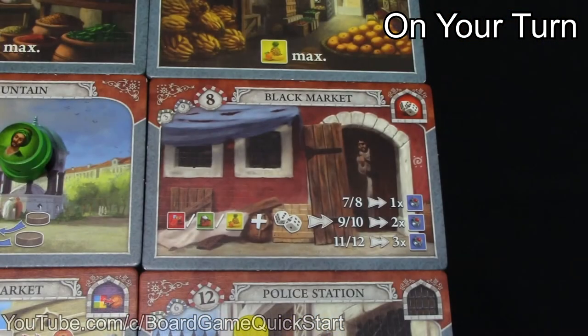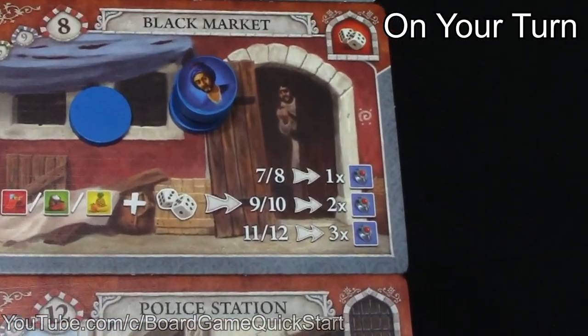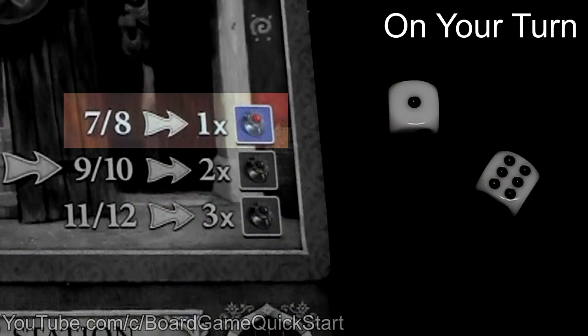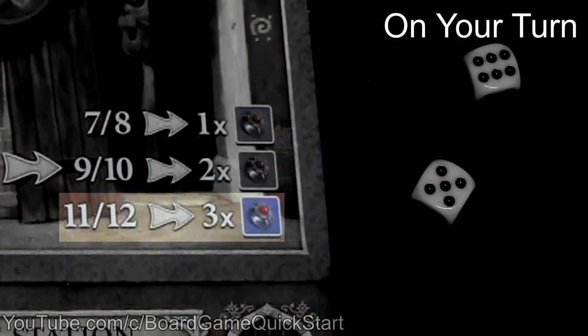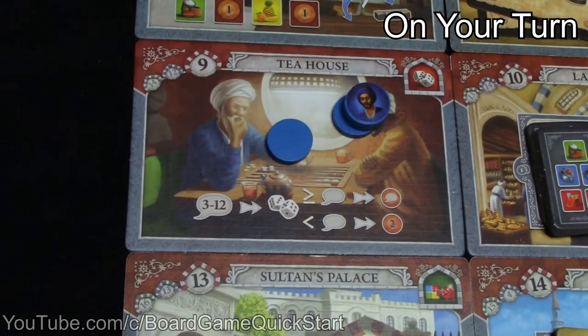When you visit the black market, you can gain one fabric, one spice, or one fruit good of your choice, then roll the dice for a chance to get some luxury goods. If you roll a 7 or an 8, you get one blue good; 9 or 10 gets you two blue goods; and 11 or 12 gets you three blue goods. When you visit the tea house, say a number between 3 and 12, then roll the dice. If you roll a number greater than or equal to the number you said, you get that many lira. If you roll less than the number you said, you get 2 lira.